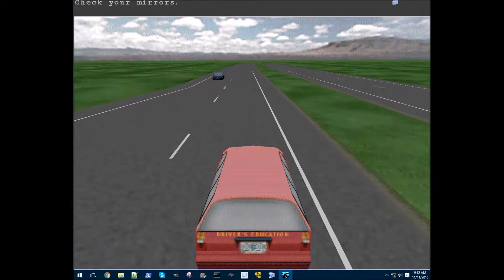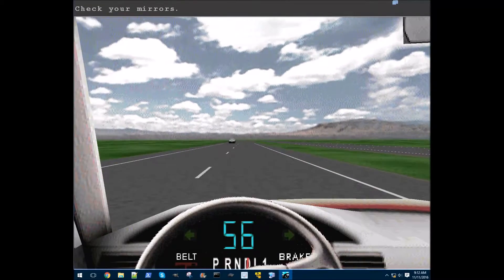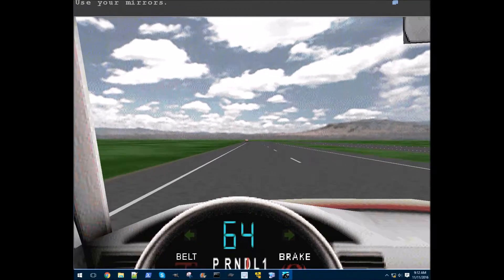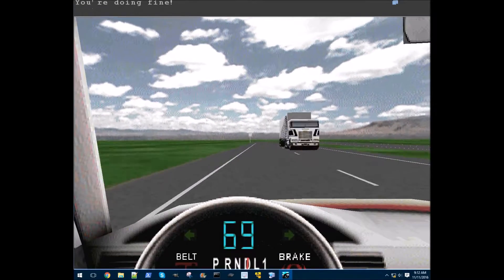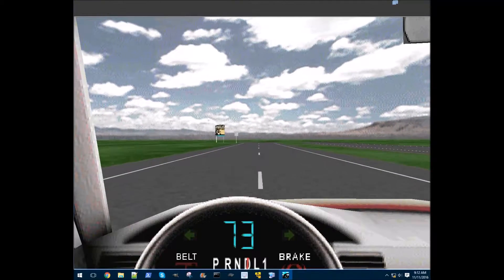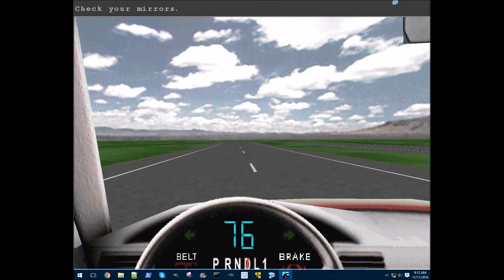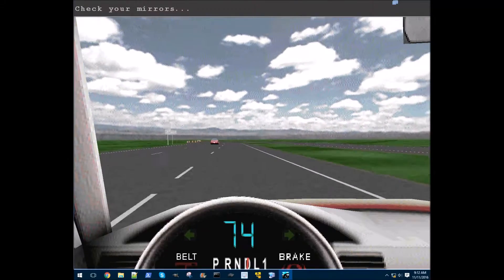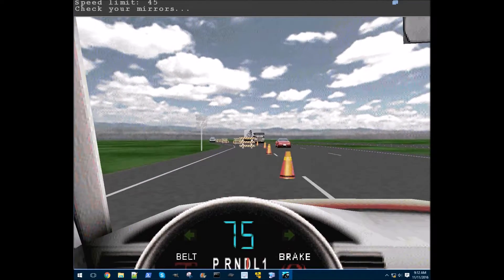He even tells me to check my mirrors when we're speeding down the highway going the wrong way. At what point does that matter when we're two seconds away from death? It's like if someone was fighting a giant dragon and the last thing he'd say is 'check your mirrors.' That might work in the mythology of killing Medusa — that's what Perseus had to do — but this is not EverQuest. What does a mirror have to do with anything? He'd probably go to town in the Spirit Temple in Ocarina of Time getting that mirror shield. Check your mirrors, check your mirrors.